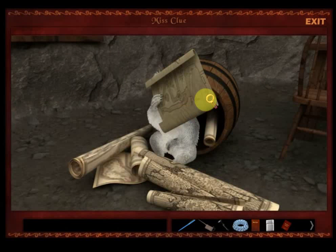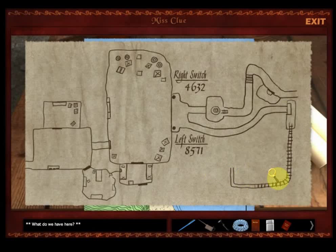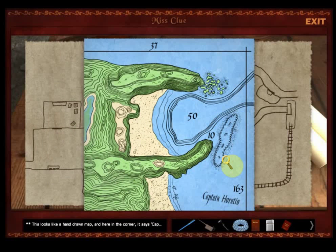He just knocked over the barrel. Let's look at what he's got here — he's always finding neat stuff, so let's check out what he came up with. What do we have here? This looks like a map of some caverns I've never seen. I wonder if they're even on this island. It's a nice map — it looks like a hand-drawn map. And here in the corner it says Captain Horatio. I wonder if this is the smuggler's map.